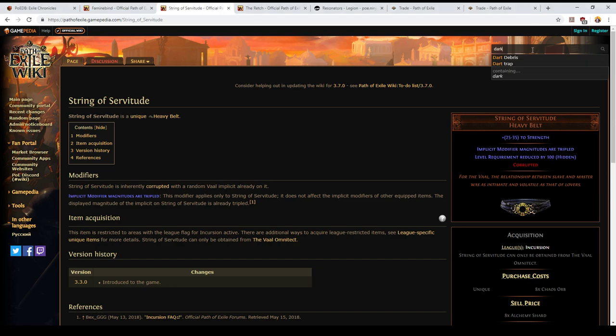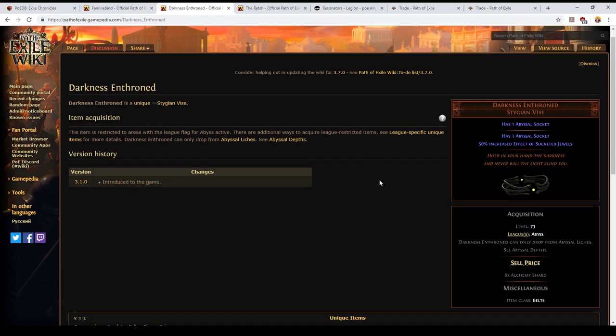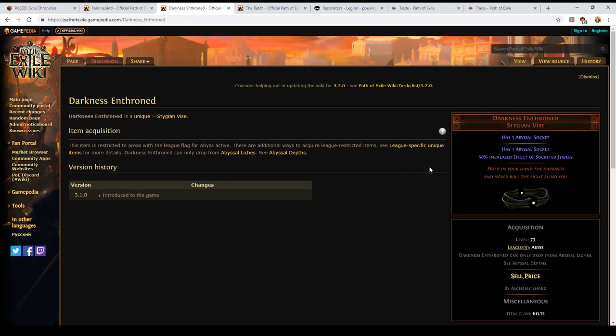Second is Darkness Enthroned — one of the simplest items ever. It's a Stygian Vise with two abyssal sockets and 50% increased effect of socketed jewels. Stygian Vices are great: they can give you life, resists, and damage. When you equip this at level 1, you'll want to socket it with resist and life jewels initially, and as your character levels you may be able to transition to more damage. Early on you'll have so much damage from your gloves that you won't need it from your jewels anyway. You can swap your abyss jewels around as you go. The key thing: don't try to craft low item level abyss jewels yourself — just trade for them from other players who rolled them while trying to make endgame jewels.